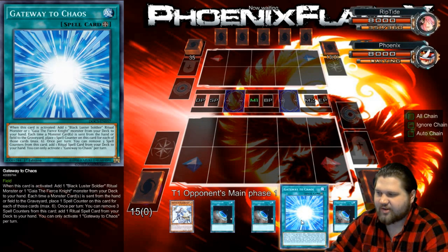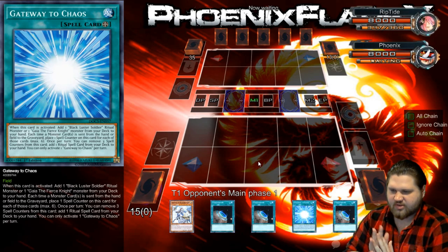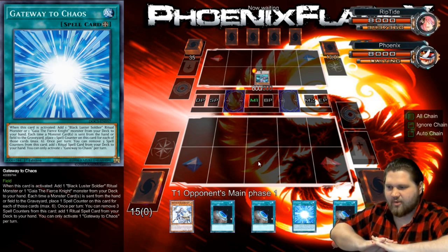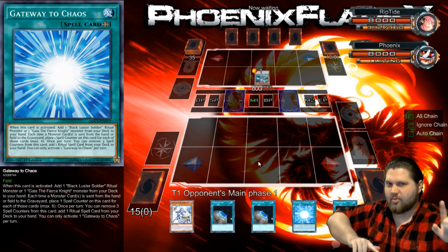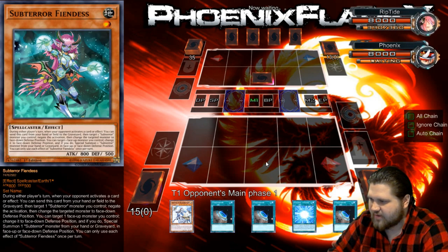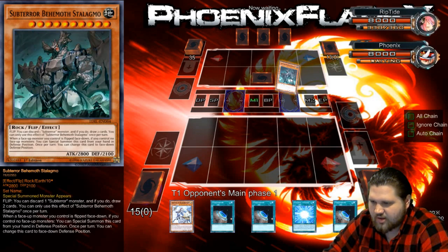This hand's actually kind of really good, except for this Gateway to Chaos. My opponent won Rock Paper Scissors, so my opponent is going first. Hopefully this will be a 20-minute long video that consists of three games and not just one. So that was Sub-Terror Fiendus — okay, so I'm playing against Sub-Terrors.